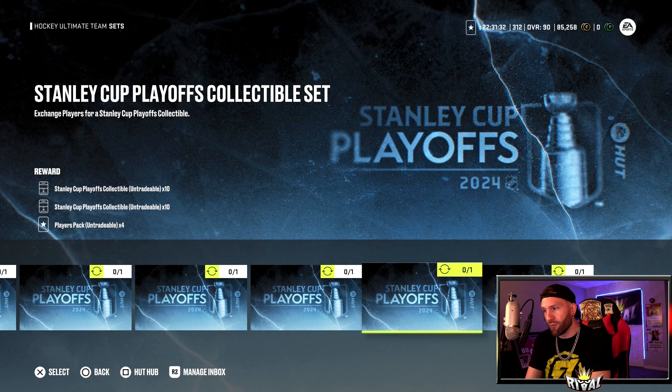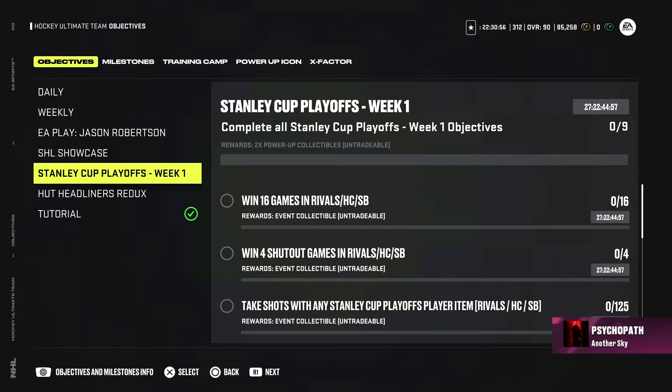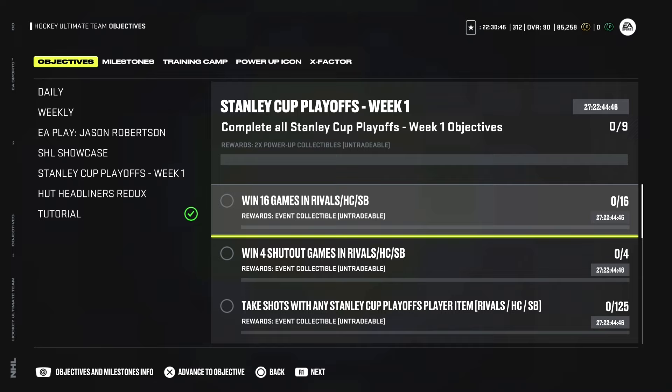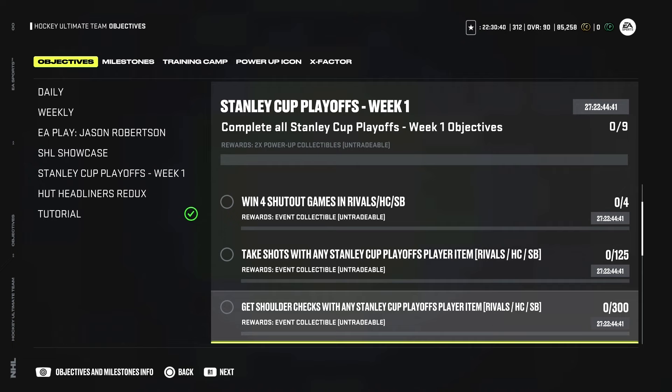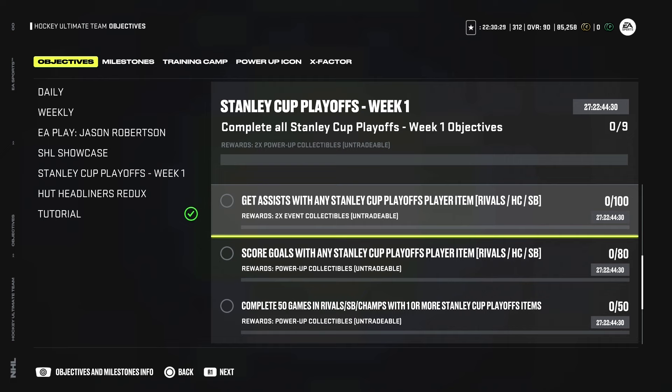We'd then see an 89 for 88, 87, 86, and so on. With a new event every week, you also get objectives where you can earn more event collectibles. This one - if you get all nine done, you get two power-up collectibles. The game really does revolve around power-up collectibles so if you can get these done, terrific. You'd also get six event collectibles and a total of six power-up collectibles - not bad.